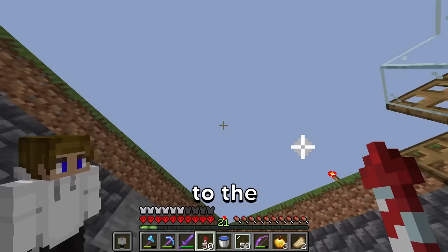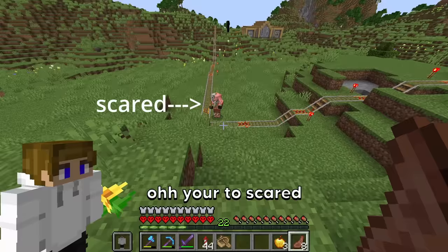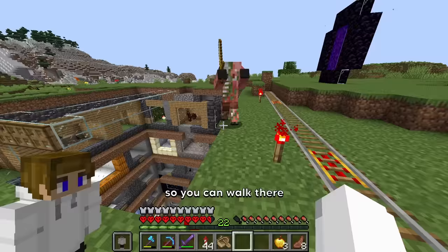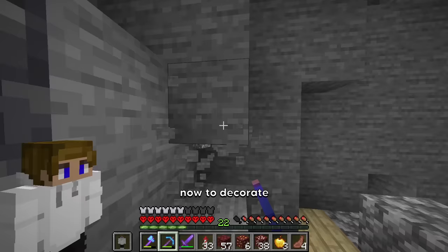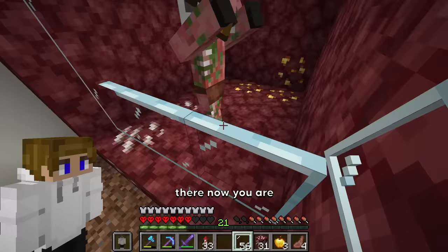Now let's move on to the nether mobs. The zombified piglin is pretty easy — all I really have to do is that and he'll follow me. You're too scared to pass the rails — I'll help you with that. You can't get me? What, so you can walk there? Now to decorate the zombified piglin's cage, we're gonna go with a nether waste themed cage. There, now you are stuck.